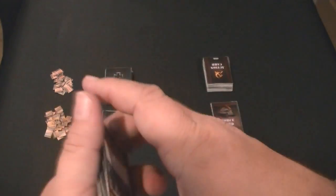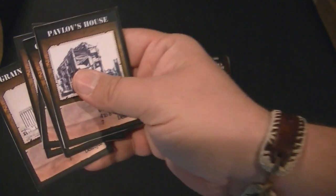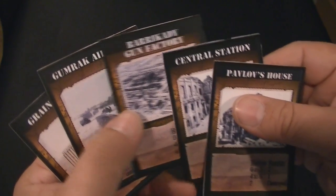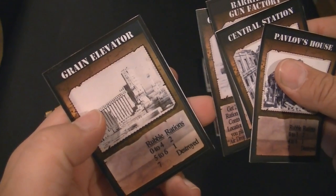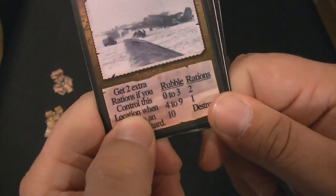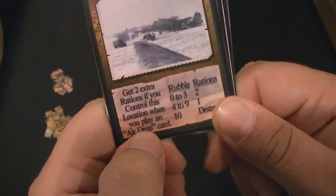You get more than the 5 location cards that you need to play the game. One of the first things you'll do is shuffle up these cards and draw 5 at random — those will be the 5 cards for that particular instance of the game. In this case, we've got Pavlov's House, Central Station, Barakety Gun Factory, the Gum Rack Airfield, and the Grain Elevator. Some cards, like the Airfield, will have a special effect — it gains 2 extra rations if you control this location when you play an Air Drop card.